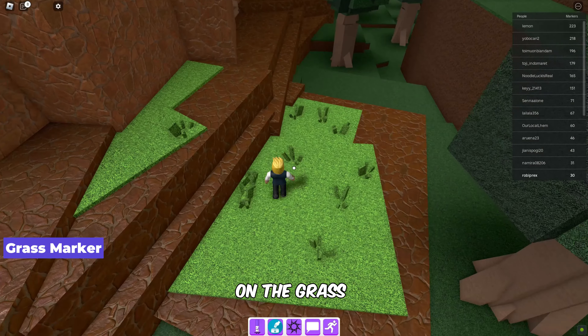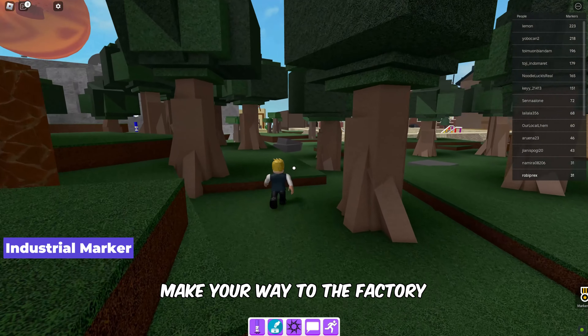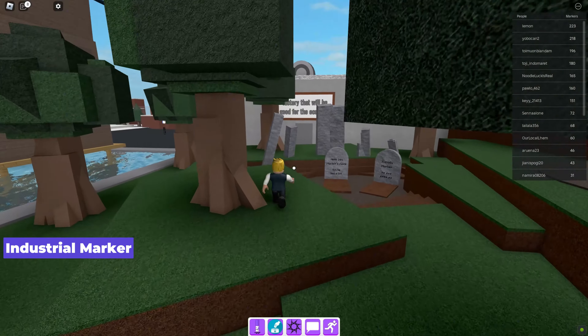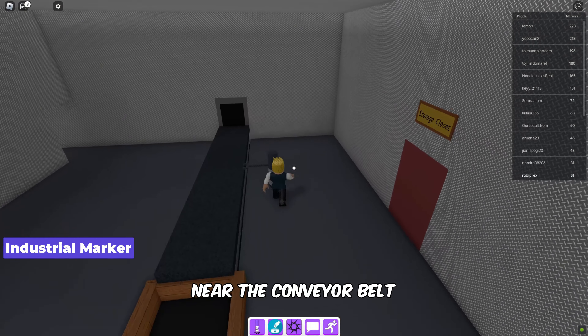Next, find the grass marker on the grass at the bottom of the mountain. To locate the industrial marker, make your way to the factory and grab the marker near the conveyor belt.